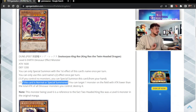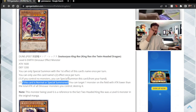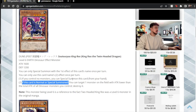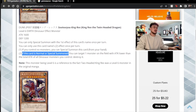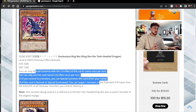If this card is normal summoned or special summoned — whether you tribute summon or special summon it with its own effect — you can target one monster on the field with attack lower than the total attack of all dinosaur monsters you control and destroy it. At first glance, if it's summoned by its own effect, you can only pop a card with 1600 or less attack, which doesn't seem very relevant in today's game. And you can't really special summon it if you control another monster. So I guess you have to normal summon it, but then you have to tribute summon for it. That's kind of mid.